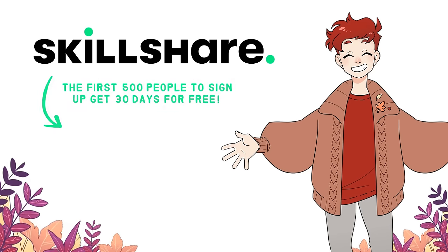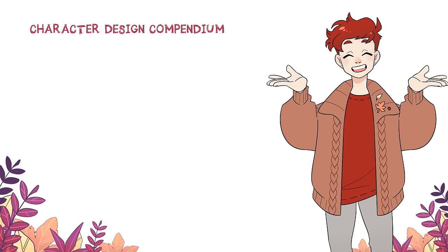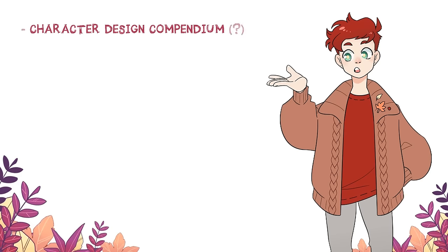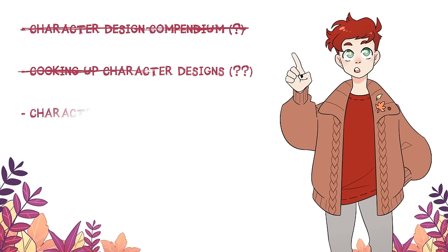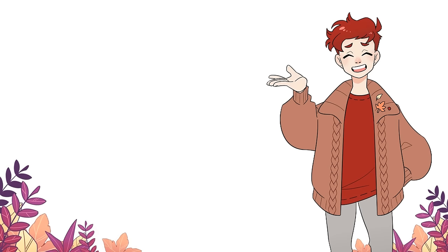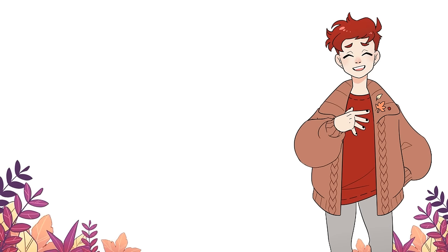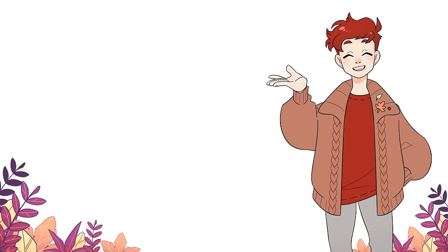The first 500 people to use the link in the description will get a full one month long trial of Skillshare completely for free. Anyway, the tentative title for this new format is Character Design Compendium, because that's fun to say, but it is also definitely a name that is subject to change if I happen to come up with anything snappier or catchier.